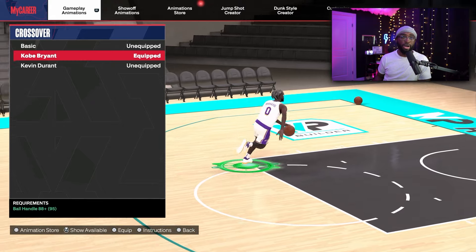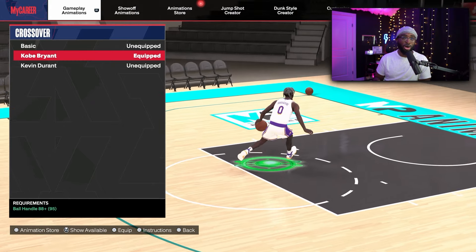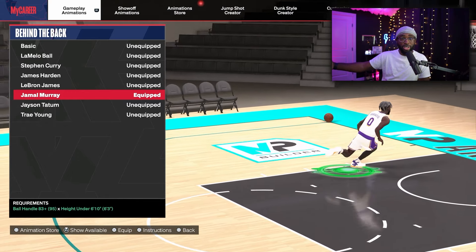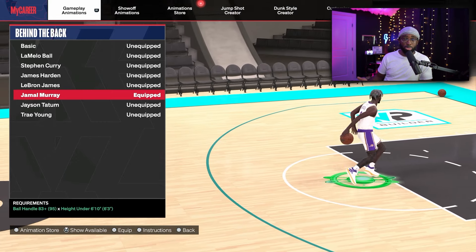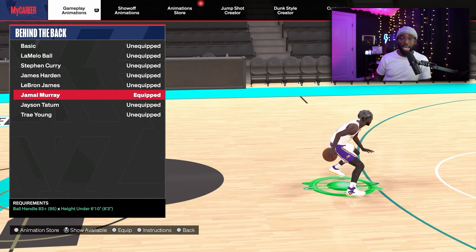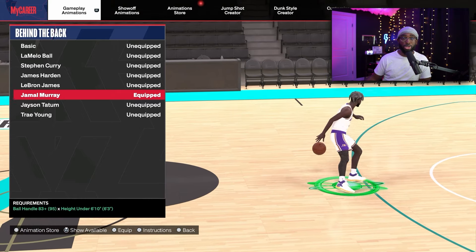For crossover, I'm going Kobe Bryant on all my builds. For behind the back — this is the most broken move in the game. Every build up to 6'9" can get it with an 83 ball handle. People spam Jamal Murray behind the back, get open threes, it's super hard to guard and I'm surprised it hasn't been nerfed. They need to buff defense instead of nerfing moves, but use Jamal Murray on your tall builds.